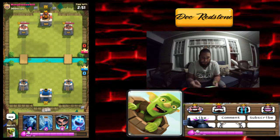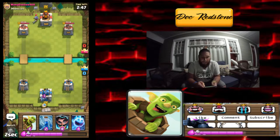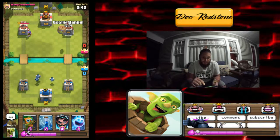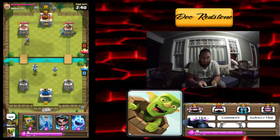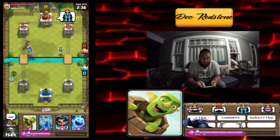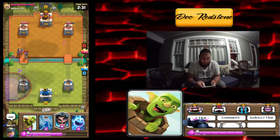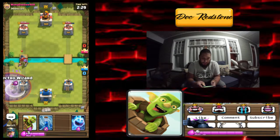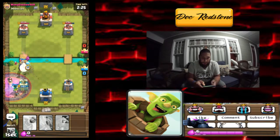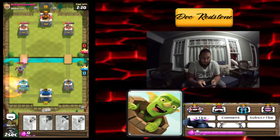We're gonna go with some slow minions there on the back and throw our Goblin Barrel in there just to see if we can get some chip damage going. We're gonna get some good chip damage — nice! He is saving up for something big which kind of scares me. We're gonna go ahead and drop a miner on that, hit him with a night witch, and zap these skellies.